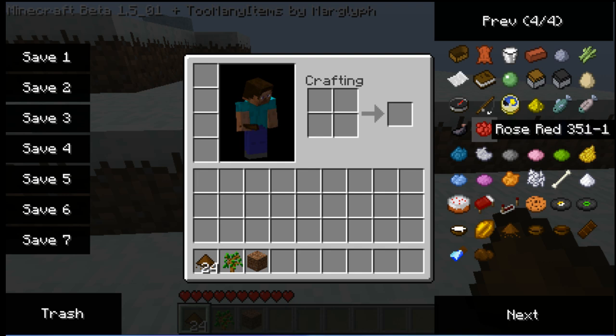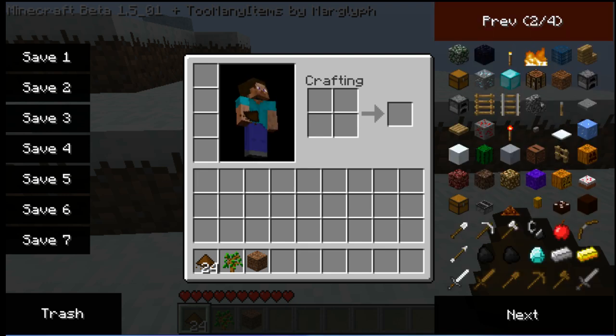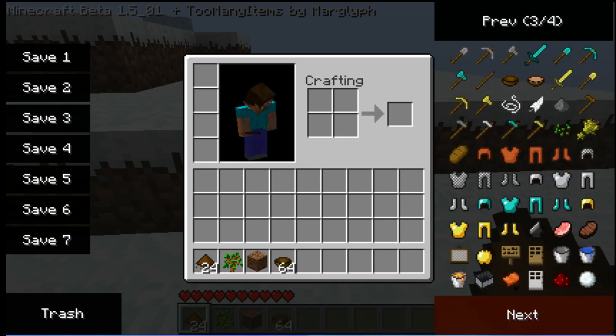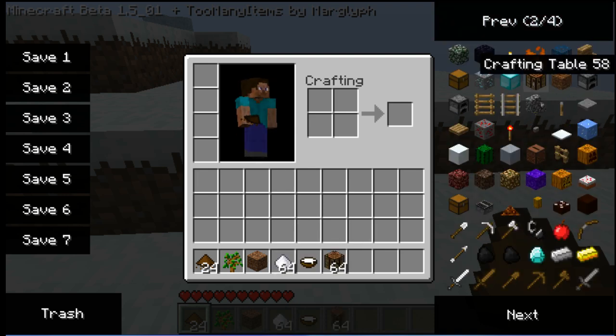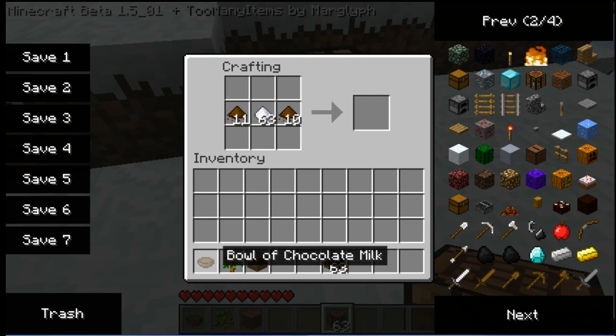Now what you want to make is some chocolate milk. You do that by having a bowl of milk — so this mod uses Too Many Items — you need to get a bowl of milk. And you also need a sugar. Then you go to your crafting table, put sugar in the middle, put your cocoa powder in, and your bowl of milk, and that will make you a bowl of chocolate milk.